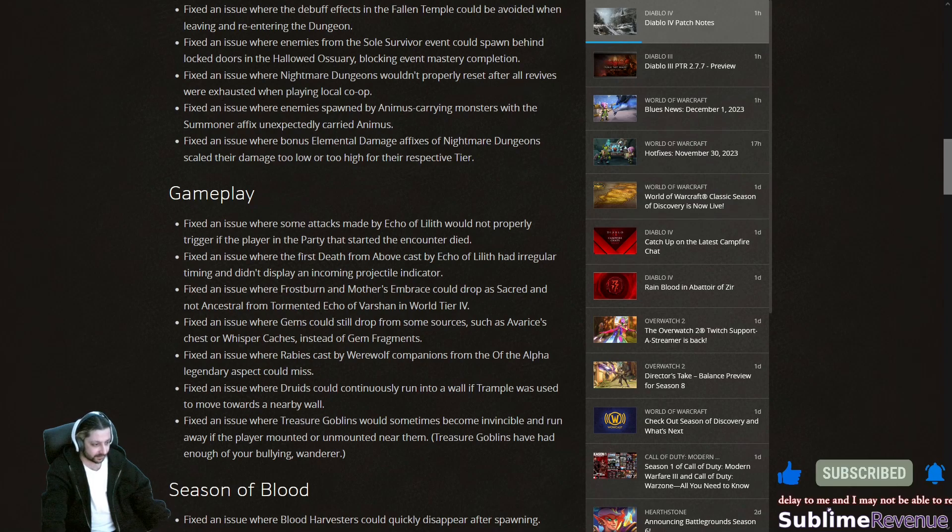Fixed an issue where enemies from the Soul Survivor event could spawn behind locked doors in the Hallowed Ossuary, blocking event mastery completion. Similar things were happening last season — glad they're paying attention. Fixed an issue where nightmare dungeons wouldn't properly reset after all revives were exhausted when playing local co-op. I only play hardcore, so revives don't really apply to me.